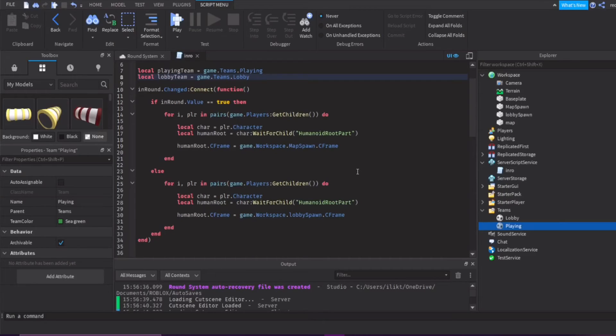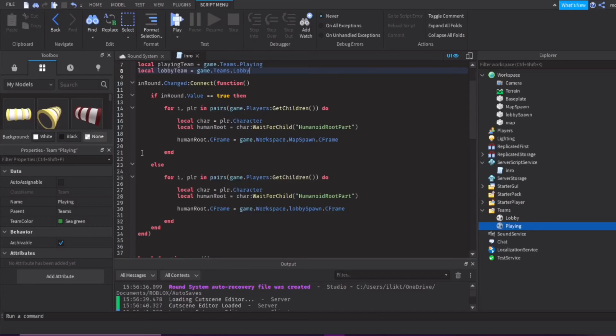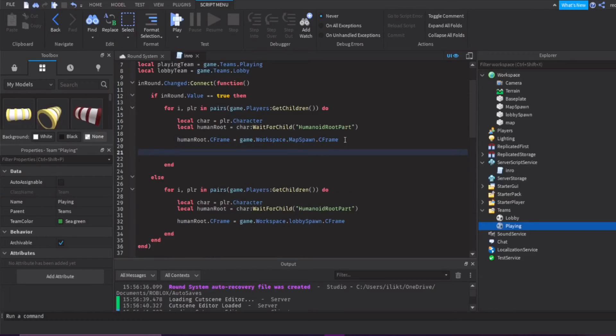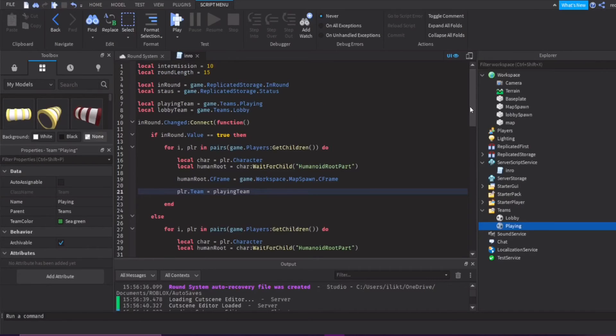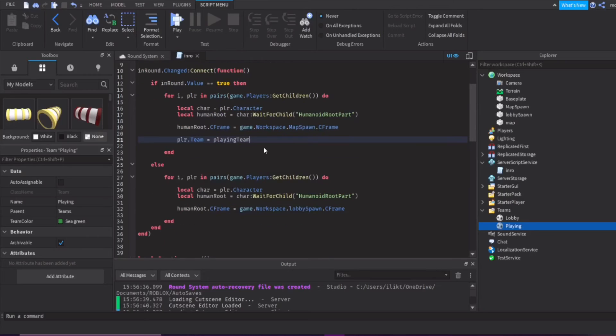In the inRoundChanged connect function we made, when the round has started and the player teleports to the map, right after the teleport we set the player's team to the playing team. So: player.Team = playingTeam. This assigns them to the playing team so we know they're actively playing.